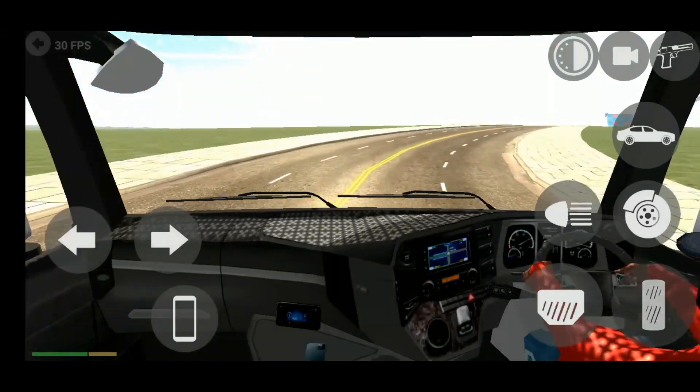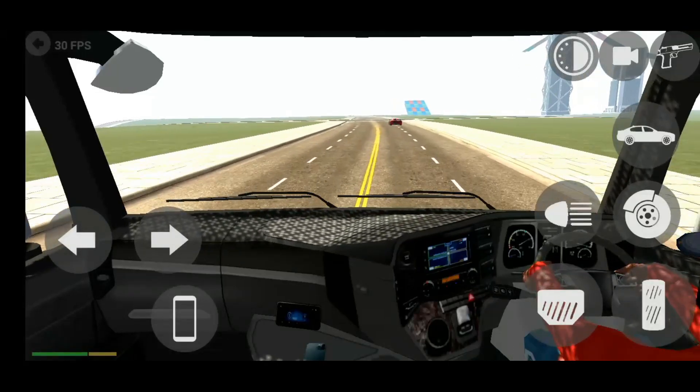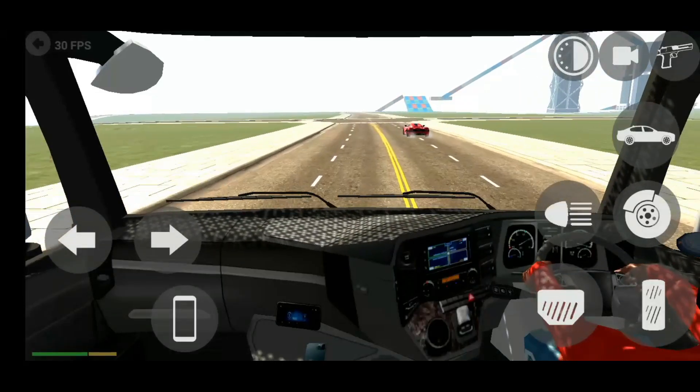In Indian Bikes Driving 3D, you can find the cheat code for Omni Van. Check the game — but now we are also going to talk about the truck trailer.